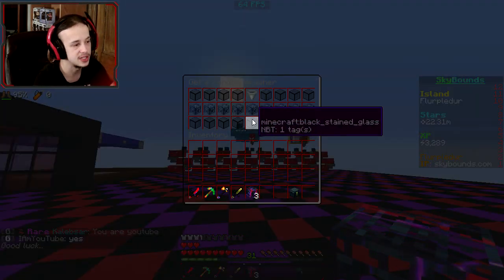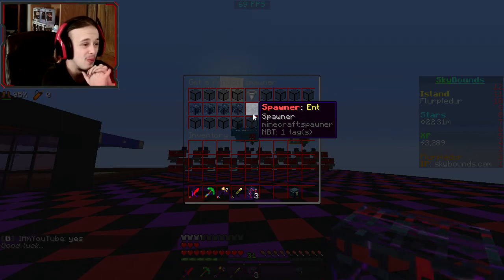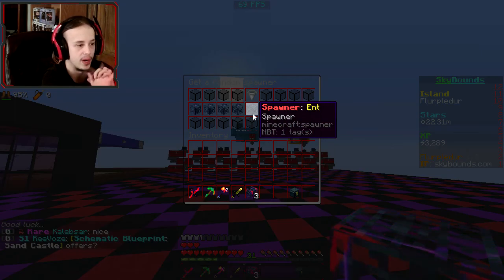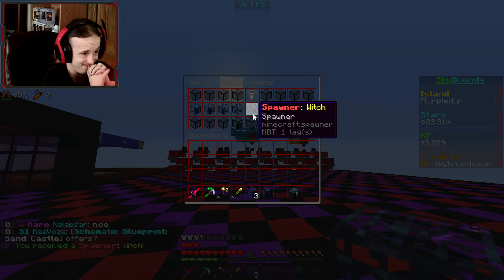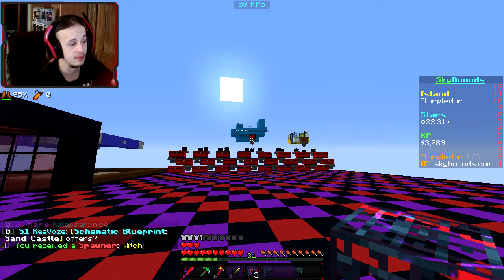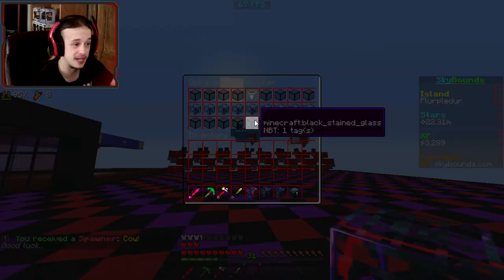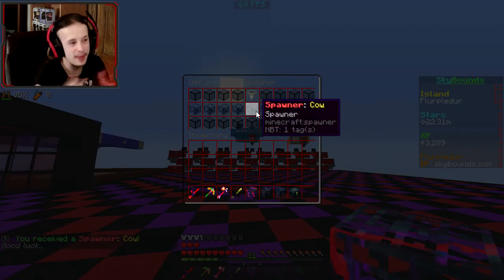I'm gonna go ahead and open up the spawner spinners and hopefully get some good spawners. Honestly, witches or endermites are probably what I want. Okay, I was really worried. It was like one or the other there, though. Cow? Okay, okay, cow. I'll take cow. Cow's not bad. It's not great, but it's not bad.